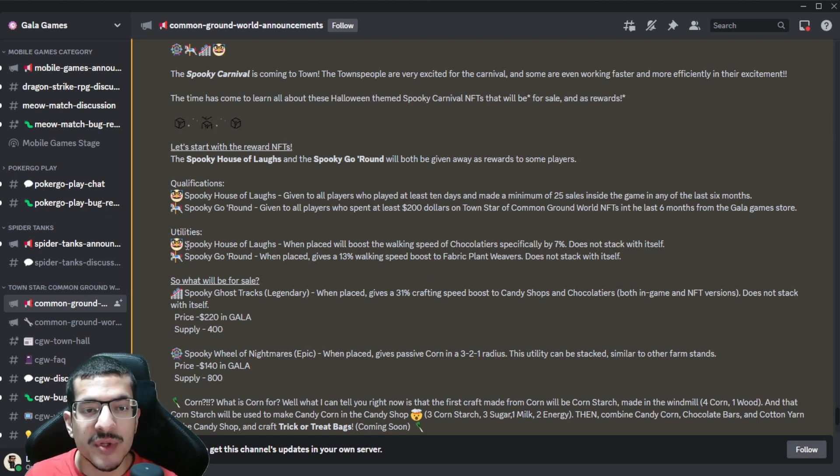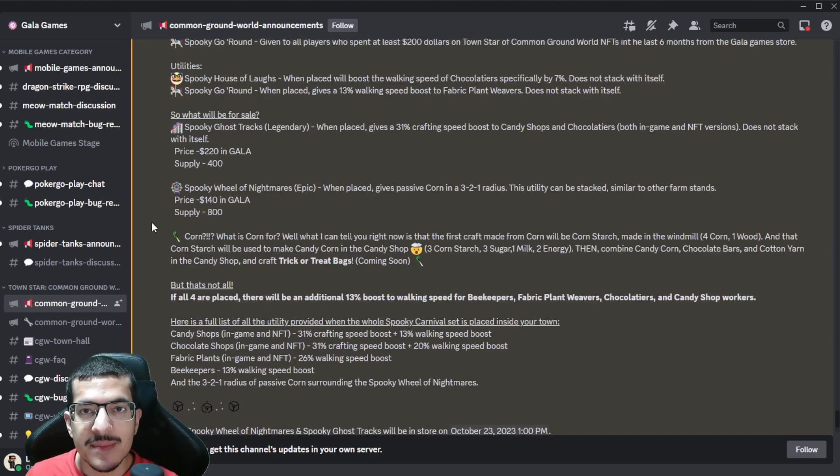Now for both of these NFTs, you cannot stack their abilities. So if you happen to own multiple, you will not gain any additional movement speed bonuses. The next two NFTs can be purchased in the Gala Game Store.